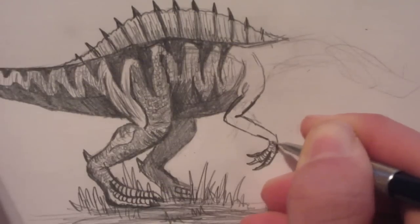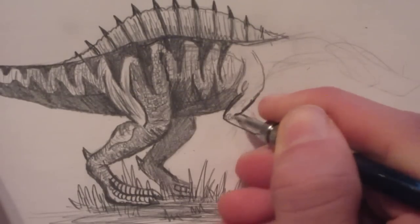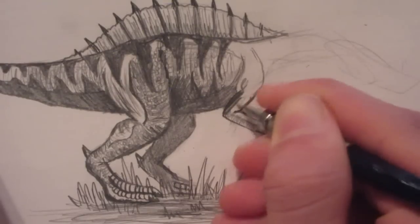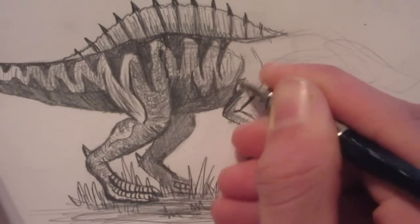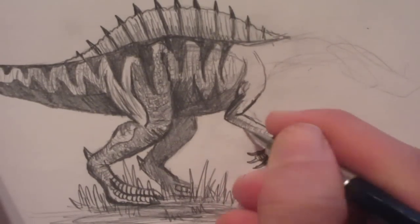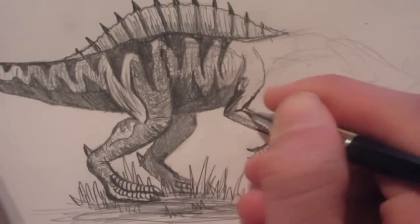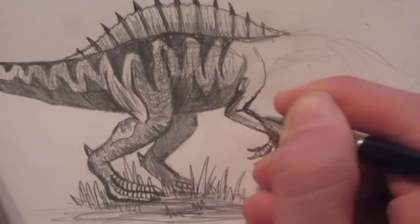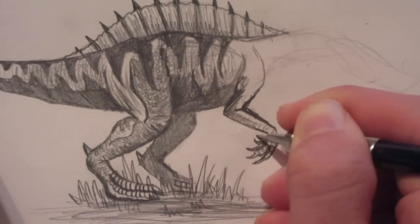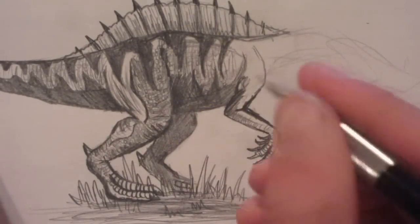I'm going to add some texture to that hand and the arms. We'll erase the lines we didn't need. The other arm is basically parallel to this one — it's basically like a shadow of the first one — just put that in there to simplify things.